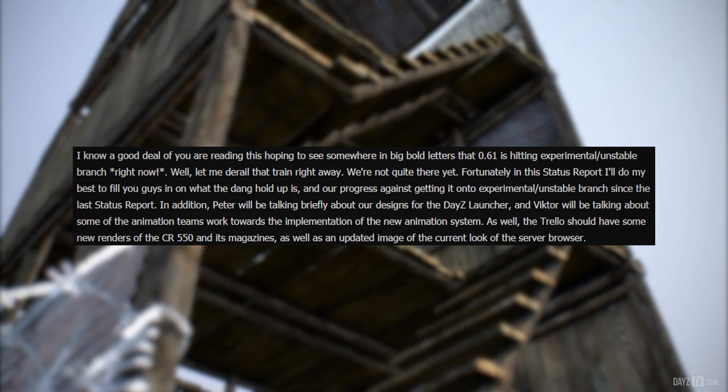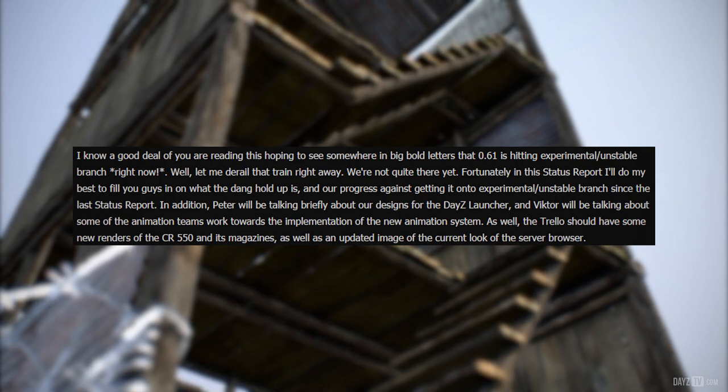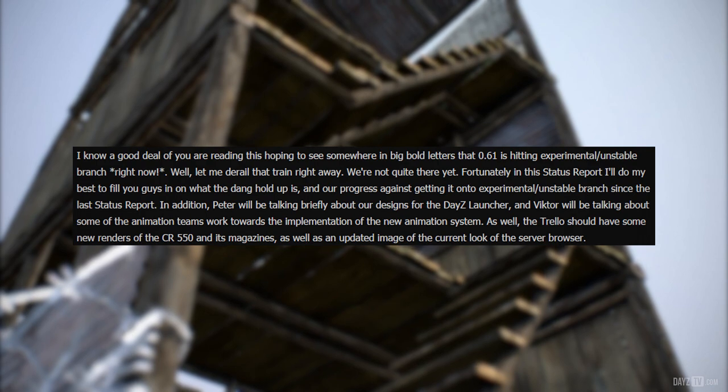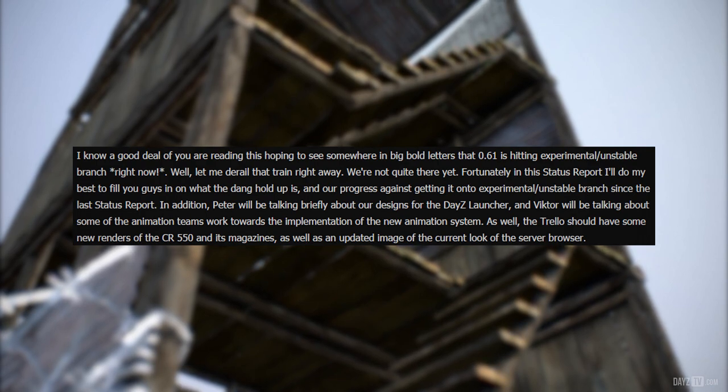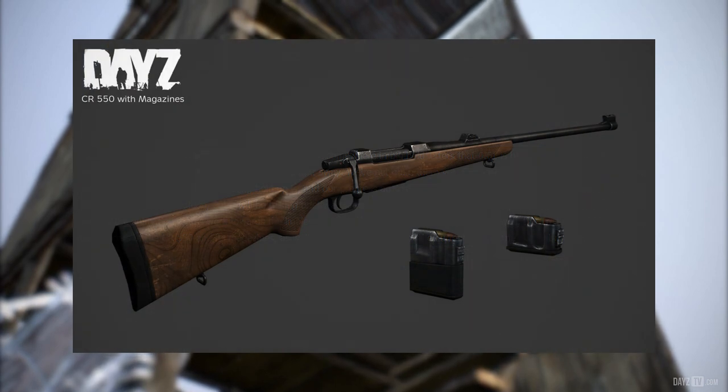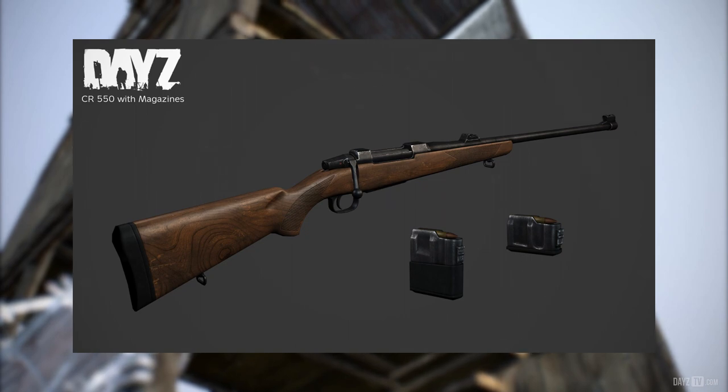In addition, Peter will be talking briefly about the designs for the DayZ launcher, and Victor will be talking about some of the animation team's work towards the implementation of the new animation system. The Trello should have some new renders of the CR550 and its magazines, as well as an updated image of the current look of the server browser. You can see those on screen right now.